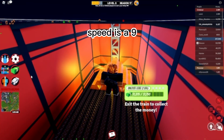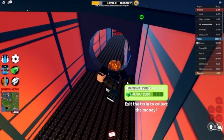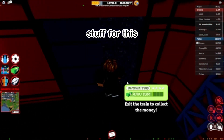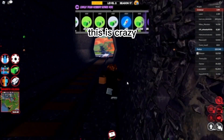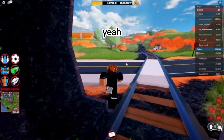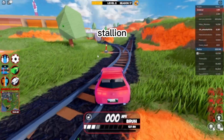Speed is a nine, and affordability — honestly, affordability is a W. I traded a couple of things for it, I didn't buy it myself, and it wasn't that much. It's crazy how affordable it is.